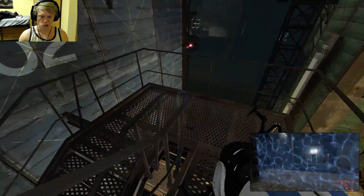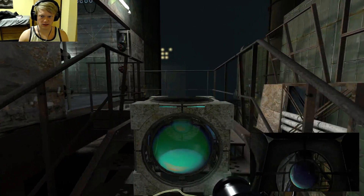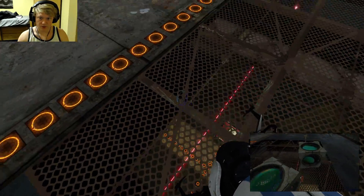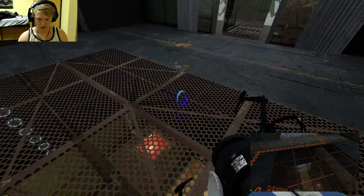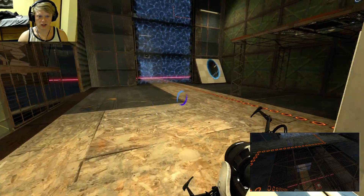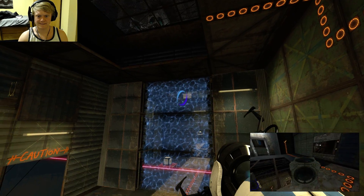We gotta do the same thing that we did before, although we gotta get them in somehow. All right, you can start the cubes up here — I'll bring one up, you bring one up. Can I hop over? Yes. One of us is probably gonna have to go down to bring it low, because I think one of these is supposed to go all the way around to the other side, and we need to use portals to get them around. This goes here and then I gotta bring both of these over here. Get ready by the chute.